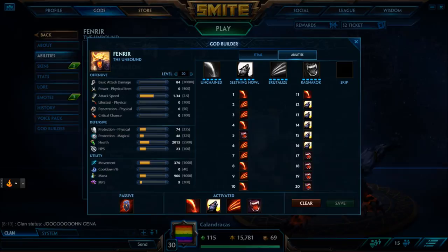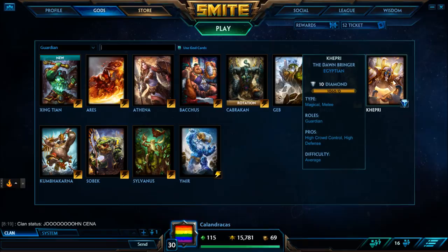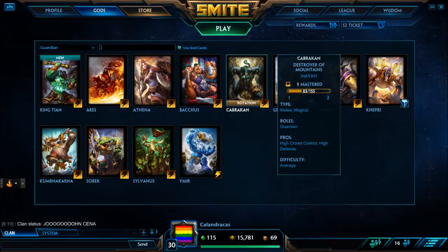Going into the matchups — you do not want to fight against Athena, Ymir, and Kumba. They are hard counters and easily break you out of Brutalize. The ones that are even matchups are Ares, Sylvanus, Khepri, and Bacchus — they have ways of escaping Brutalize and taking you out of it, but they're generally pretty hard to do.